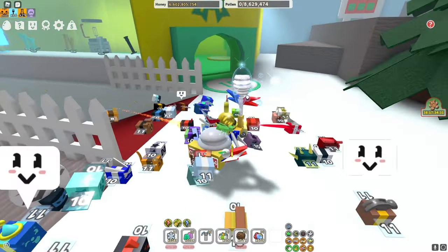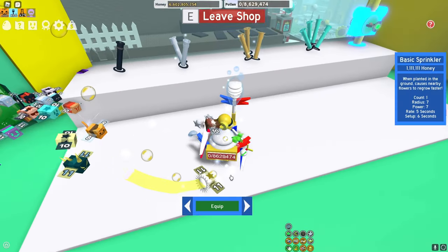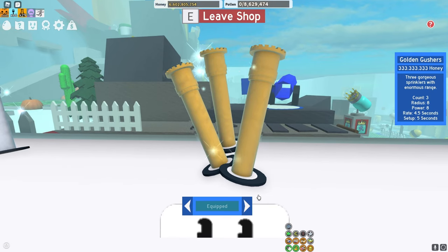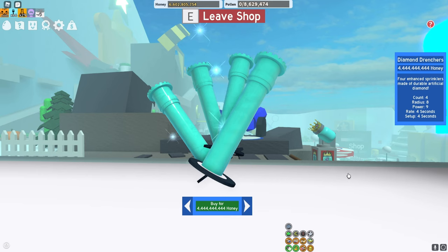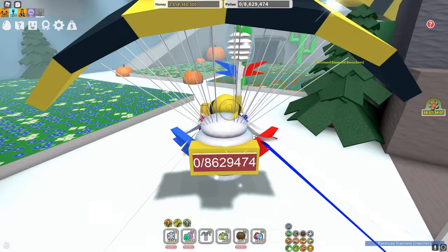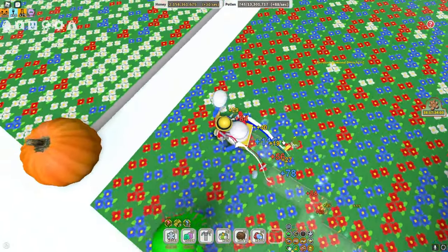I believe you need 1.5 billion, so first I'm going to get diamond sprinklers. For some reason I haven't gotten these yet — I've only had the golden gushers for a really long time. But it's finally time for these diamond drenchers. Let's go! And there — that's 4.4 billion honey.